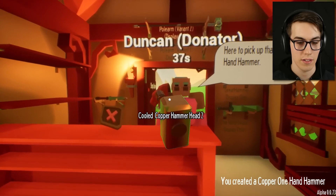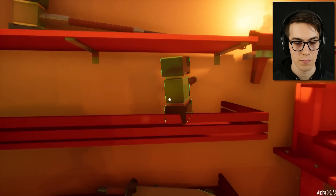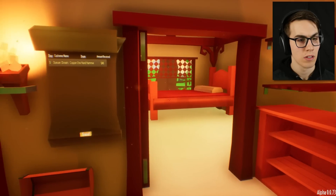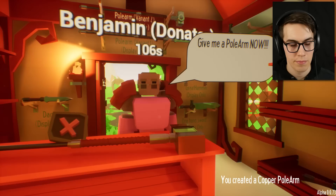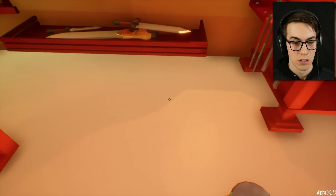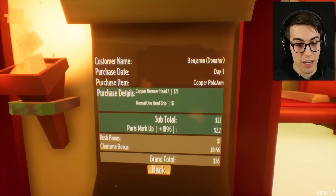Hey look, it's another one! It's better. Please sir, hey how about this one - you want this one? Do you want a polearm? He took the polearm with him! What the... here, it's a polearm, take it, Benjamin! Benjamin, don't do this to me. Yeah, there it is - look at that. Copper hammerhead, normal hand grip - that's what a polearm is.